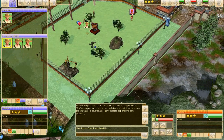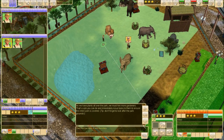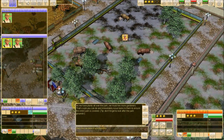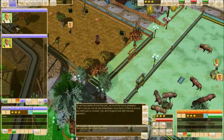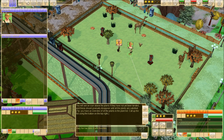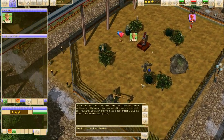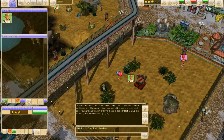I think it's asking us to hire some gardeners. I honestly don't know. Oh, it's snowing! 'You'll see an icon above the plants if they have not yet been tended, and these should gradually disappear until all the plants are satisfied.' Tip: You have an overview of all the plants in the plant list. Call up the list using the button on the top right.